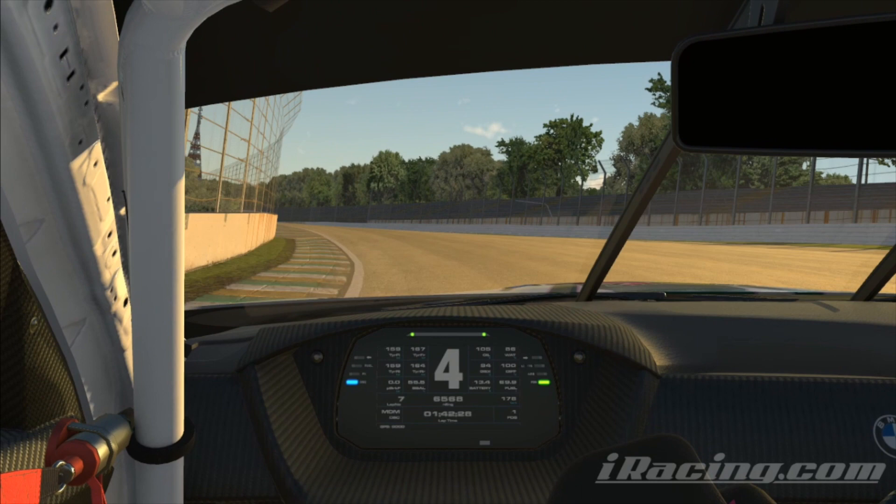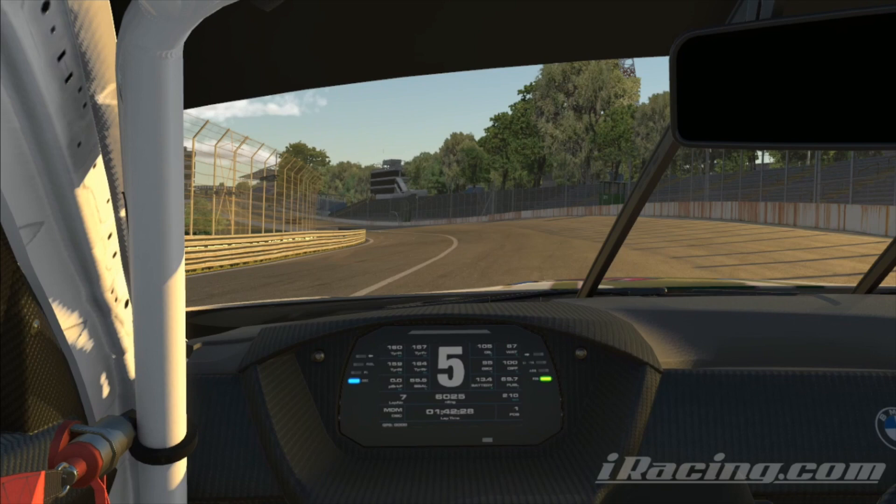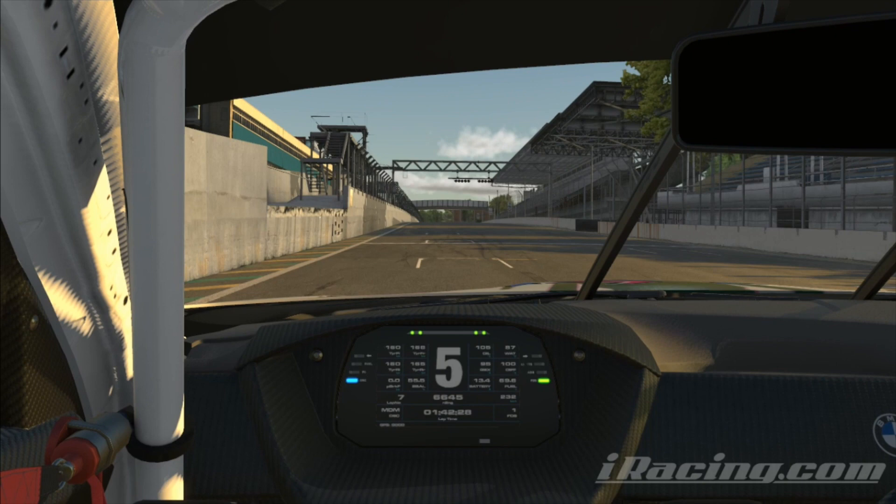All the way up the gears along this main curved straight, come back over to the left, then back over to the right — that's all about scrubbing off as little speed as you can. If you want an extra couple of thousandths, cut the pit lane — you can, and you will not get penalized. Then bring your car back over to the right to start your next lap.